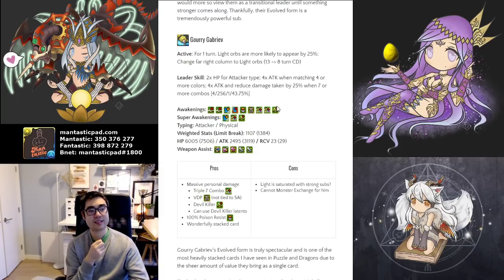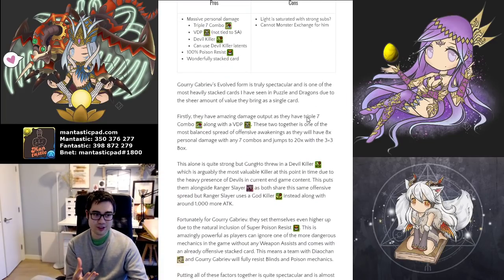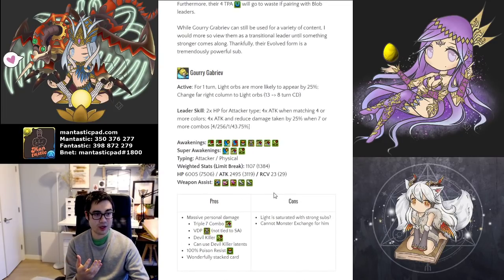Their leader skill wants attacker types, rainbow activation, and seven combos. It's not why they're so desirable — it's because of their sub potential. As a sub, they have a devil killer, which is a very powerful awakening, double seven combo as a triple super awakening — so nice, eight times personal damage — and then there's a VDP alongside of it. So you've got triple seven combo, VDP, and a devil killer. You're kind of like Ranger Slayer. This is the archetype for the future of damage awakening cards in PAD: triple seven, VDP, a relevant killer awakening, and reasonably high attack.